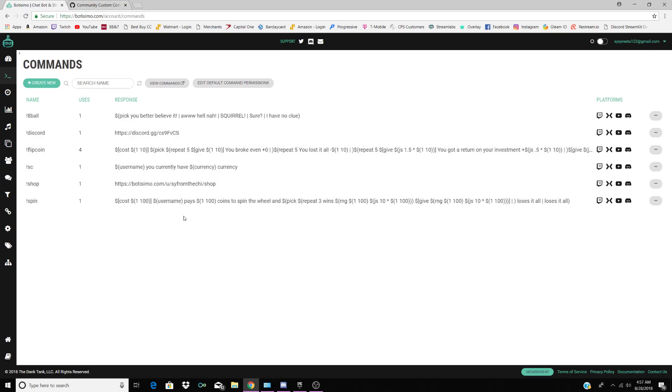Exclamation spin is where you spend coins — you put how much you want to spend and you can lose all your coins or gain I think three times the amount. It's something very entertaining for your chat to do. It keeps them busy sometimes when you can't really talk too much while you're playing a video game or something like that.